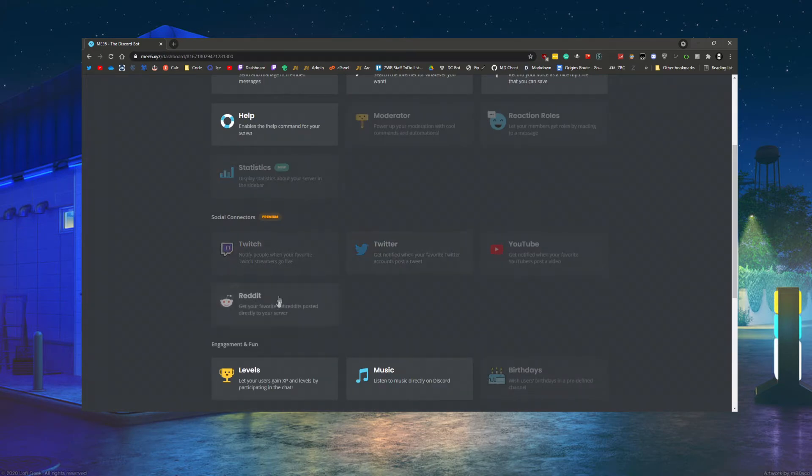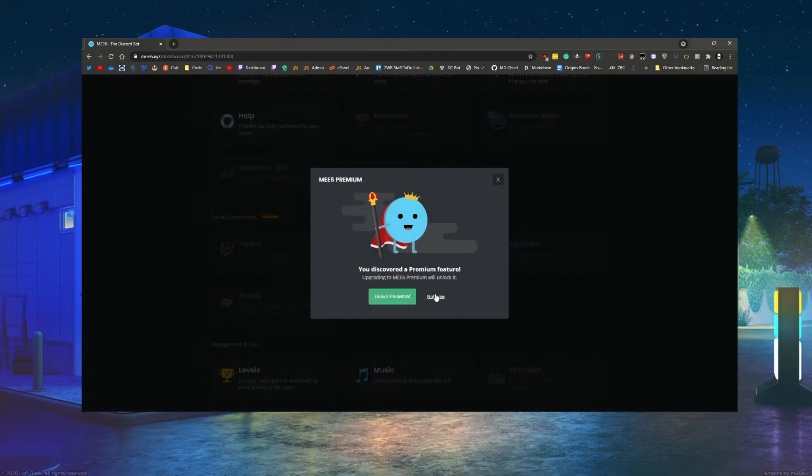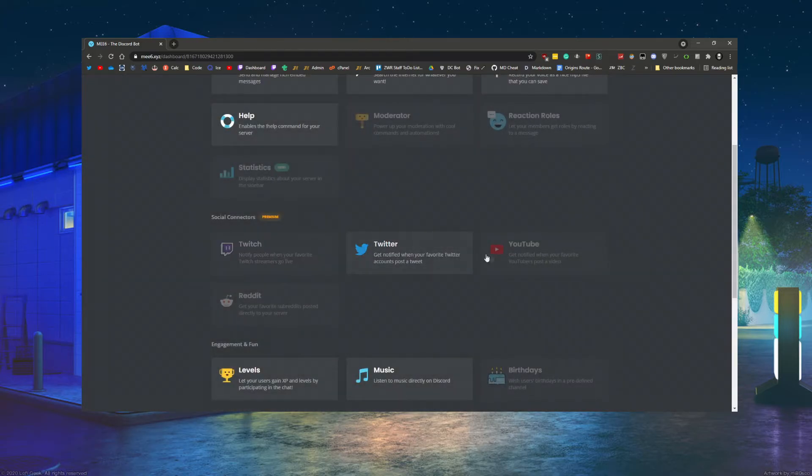These four options are premium. Essentially you connect your social accounts and select the channel you want posts to go to, and you can modify the message. So for Twitch, when you go live your stream gets posted; when you tweet, the tweet gets posted; when you upload a video, it gets posted. You get the idea.